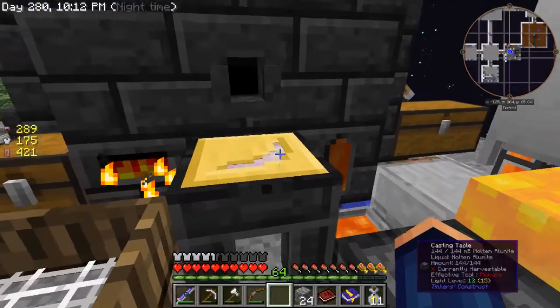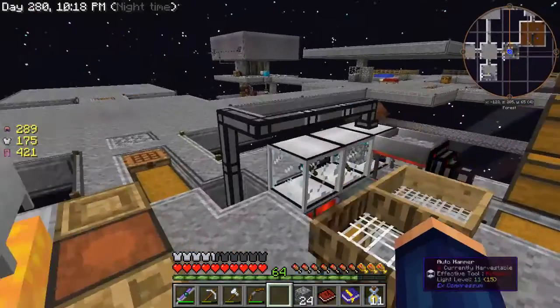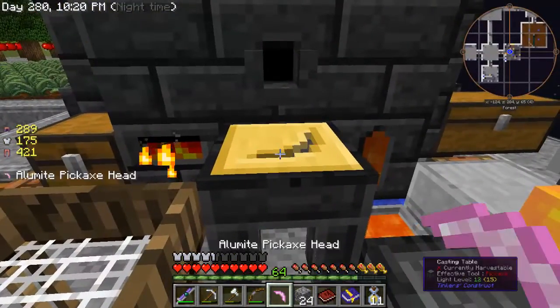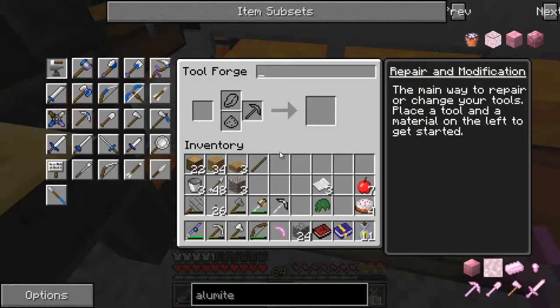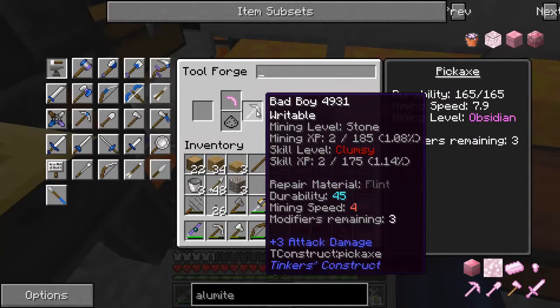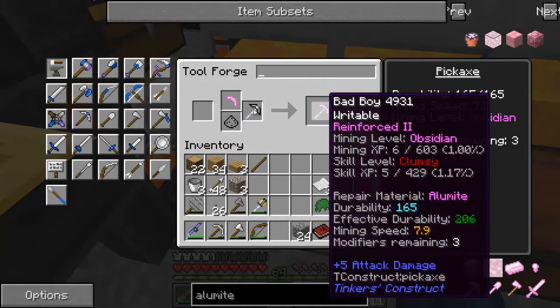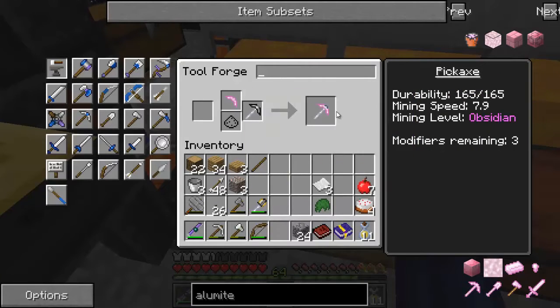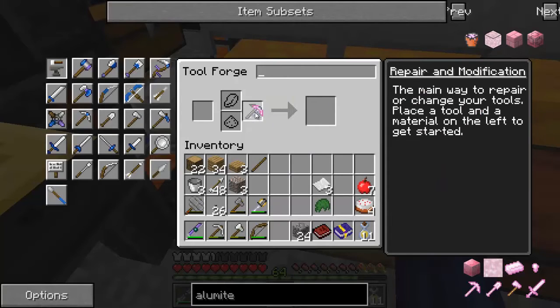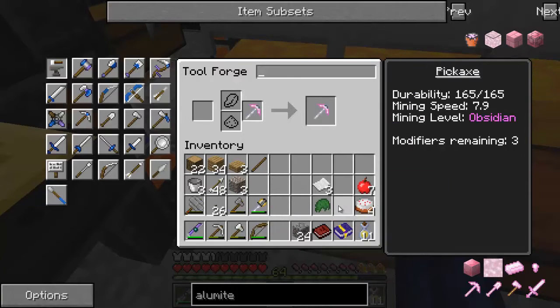This costs one ingot. Now we have our alumite pickaxe head — let's go back to our forge and put it in here. It goes from a mining speed of 4 to a mining speed of almost 8, so it almost doubles. That's pretty cool. We've got three modifiers on it because of how we built it.